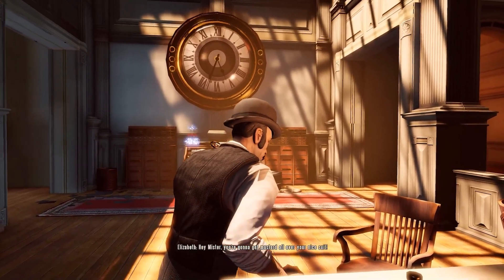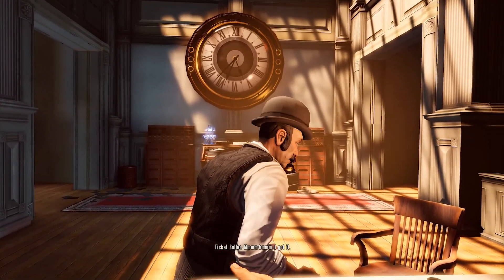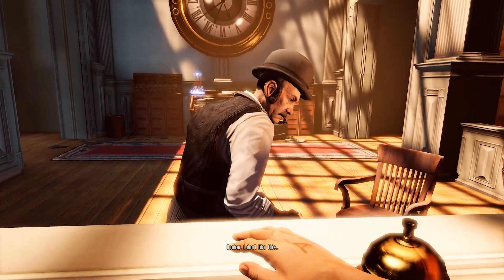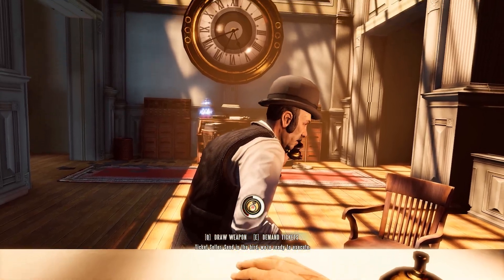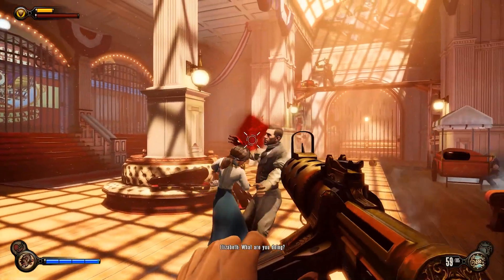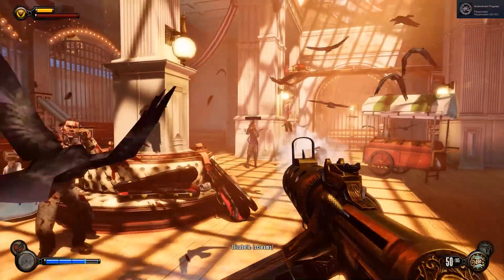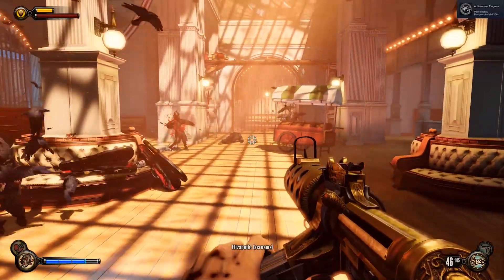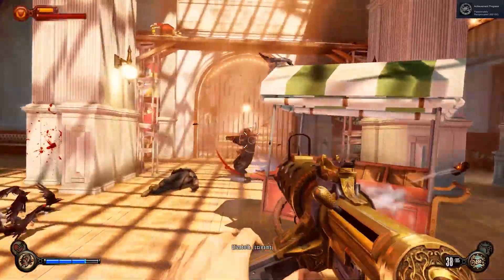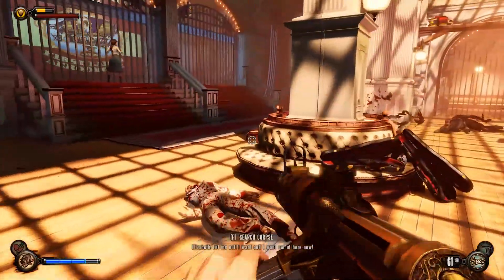The game is set in 1912 and follows the story of Booker DeWitt, a former Pinkerton detective, who is sent to the floating city of Columbia to find and rescue a young woman named Elizabeth. I will talk about the story at the end and will let you know when the plot discussion starts. Minor spoilers might be included while talking about it.